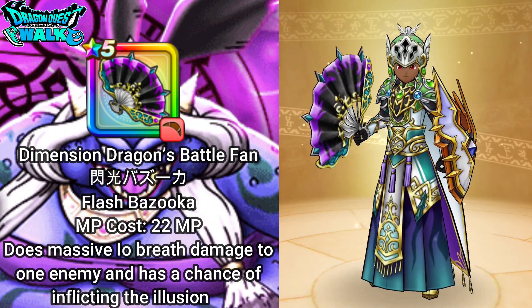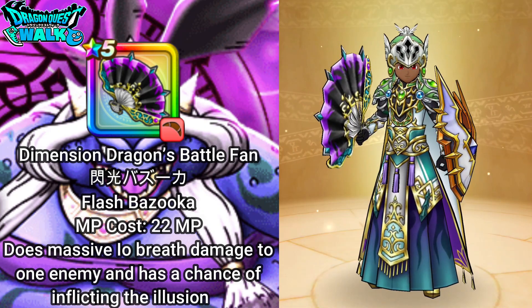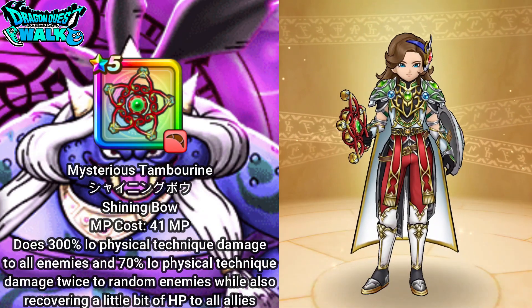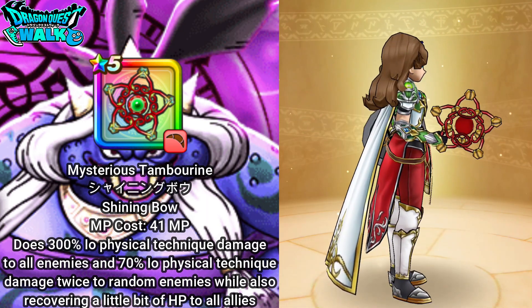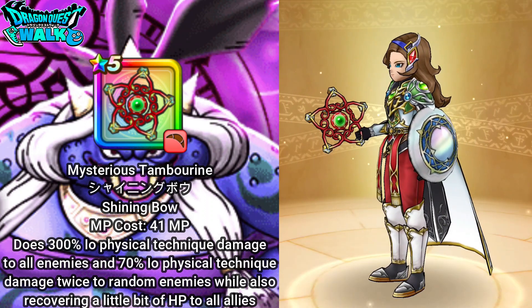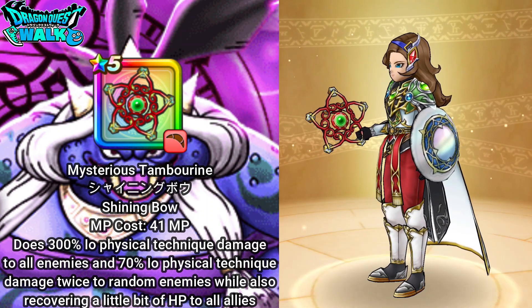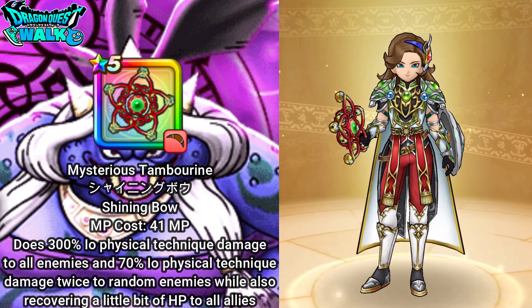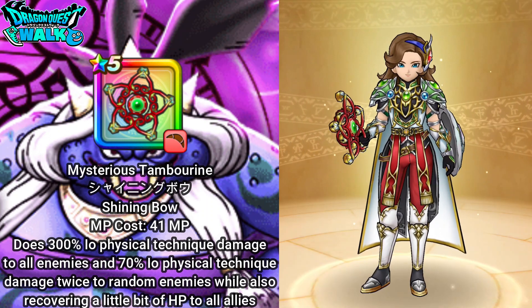I will be using Breath of Secrets to increase breath damage, and then after that Flash Bazooka. Here on my Armamentalist, I'm going to have the Mysterious Tambourine equipped. While they are not proficient with Boomerangs, I think this is actually going to work out well with my Armamentalist. I needed a weapon that would work out well for her, and this also does healing as well.